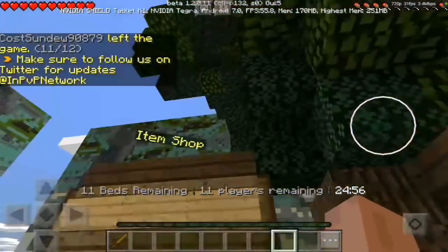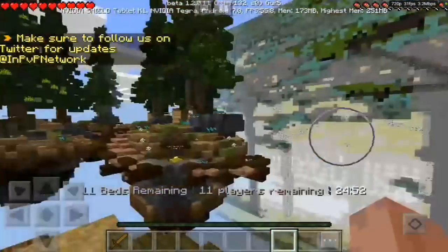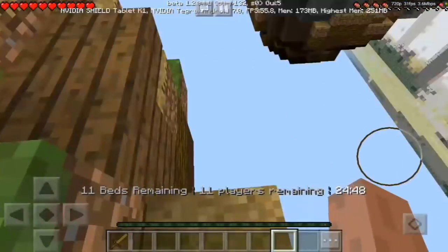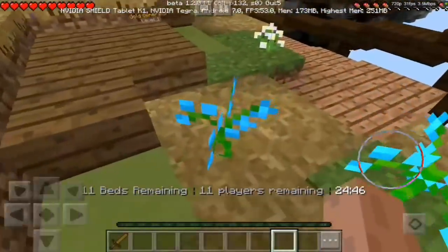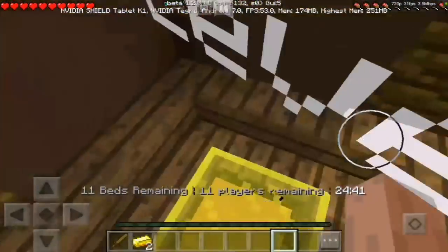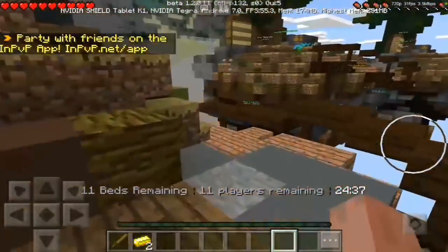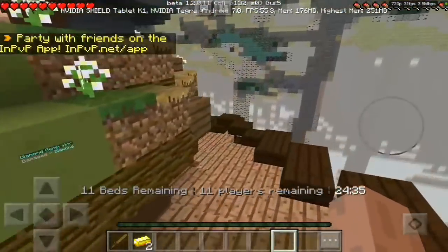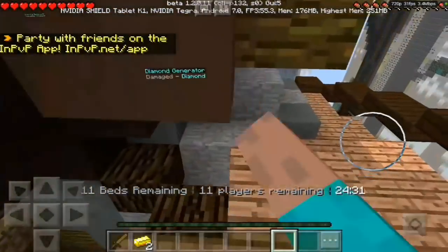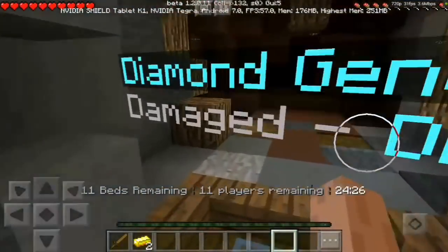There's a shop too! We need to check on our egg. We have an iron generator — wait, we also have steam glass! This was definitely made for the 1.2 beta. And there's a diamond generator down here.